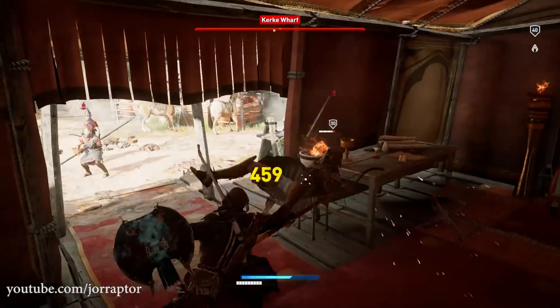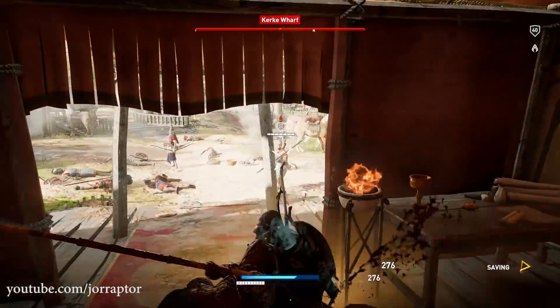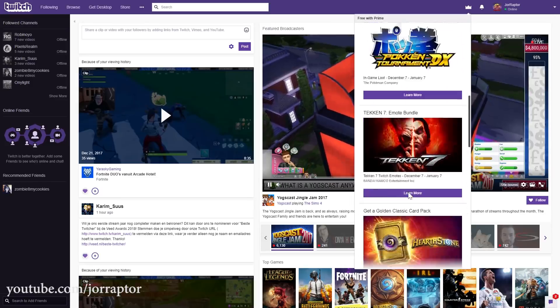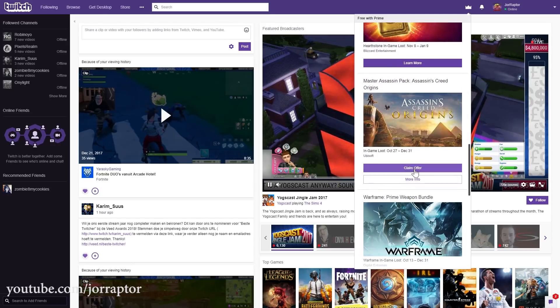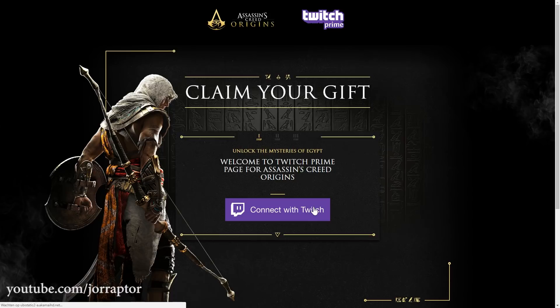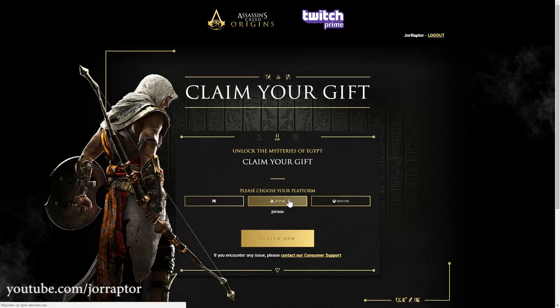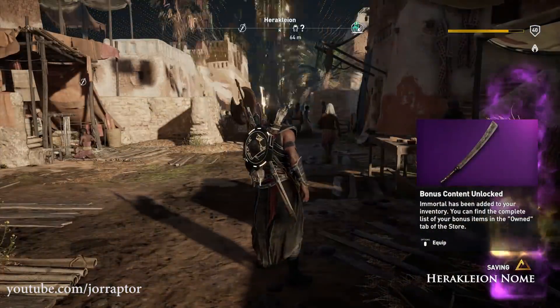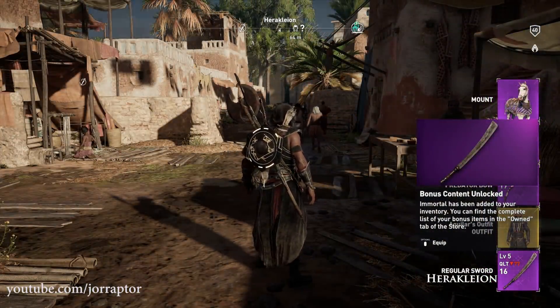I just wanted to show you how to get this pack. If you got Twitch Prime, then you can just scroll down here in the Prime loot to look for the Assassin's Creed Origins loot. Then you simply have to connect your Twitch account with the Assassin's Creed Origins website, connect your Ubisoft club account as well, and then select your platform. When you reload the game — for example turn the enemy scaling on and off if you are already in the game — you will see all the items pop, or you will see it when you start up the game.